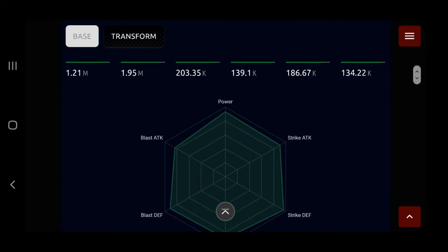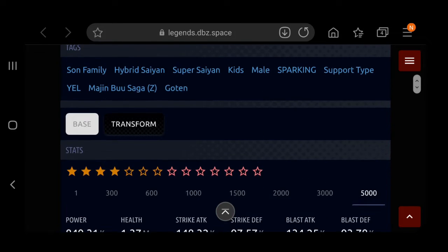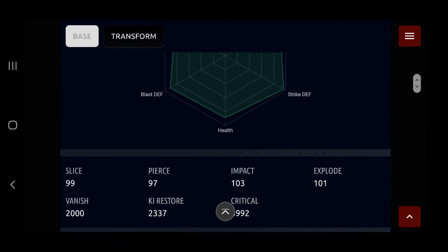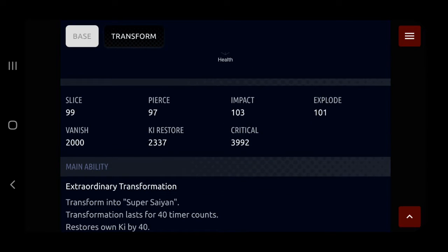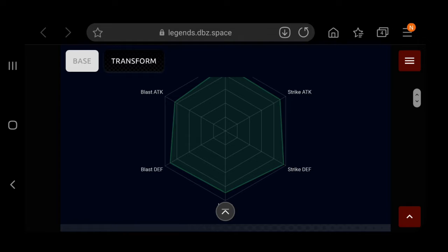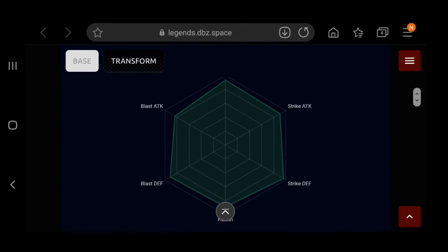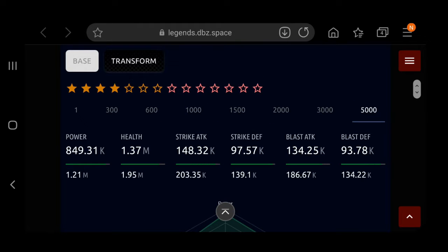Today we are looking at the new Goten, Trunks, and EX Raditz Zenkai. I honestly expected EX Zenkais to be a thing, but I didn't actually expect them this soon — I thought they'd probably run out of Zenkais for sparking units first. But the fact that they are doing it this early, I'm quite happy with, to be honest. So let's look at his stats.